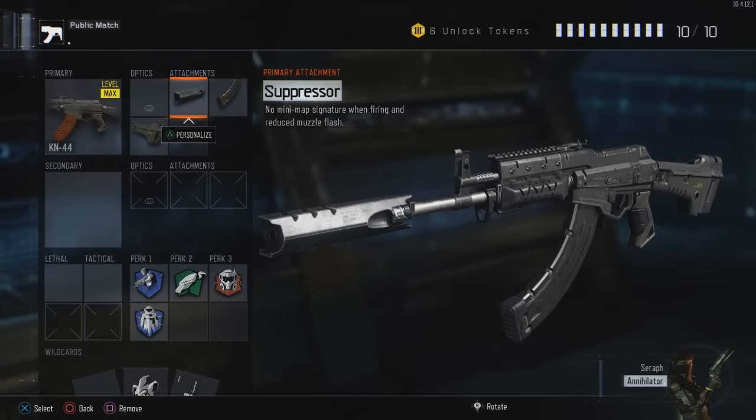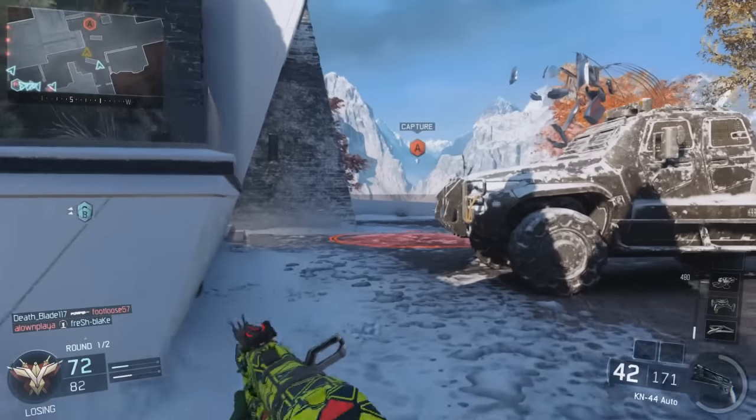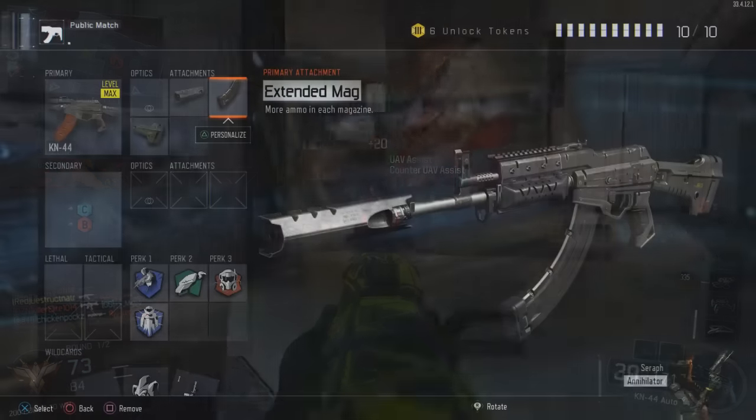The first attachment we're going to want on our KN44 is the suppressor. Now this is a little unusual for my assault rifle classes — I don't usually put a suppressor on anything in Black Ops 3. However, I feel the KN44 is one of the assault rifles where the suppressor does not hinder bullet damage and is actually worthwhile. It helps a little with recoil, preventing the need for a grip, and it lets you hit those long-range shots and stay stealthy on the map.